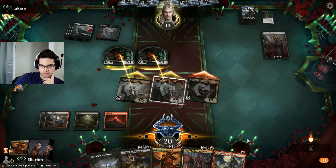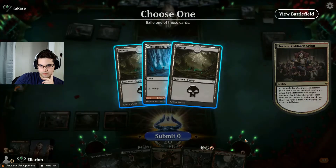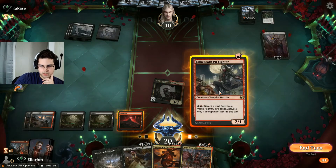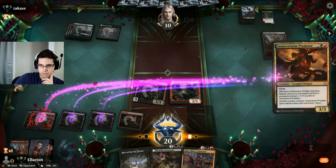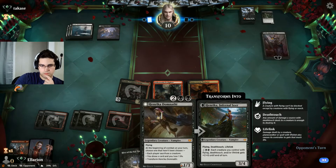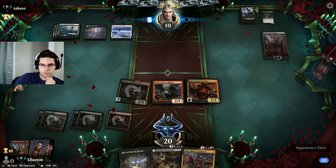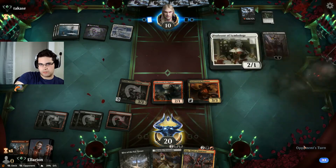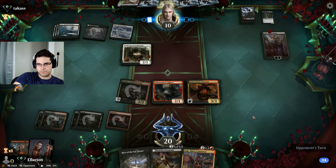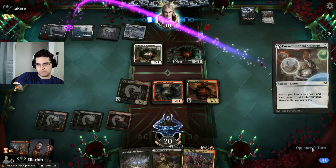I'll just trade off their spiders. Not a whole lot we can do about that. I'll take a land. I'll play the Pit Fighter out as well. Henrika's probably not aggressive enough here. They probably try and sac creatures to make more spiders with Lolth and keep her around. But no — Lolth is gone. At least there is blood. A gift in exchange for loyalty.